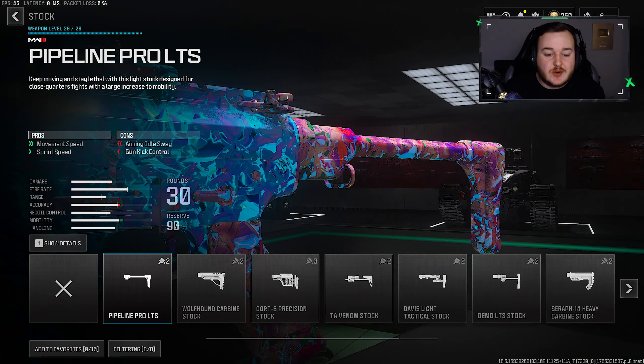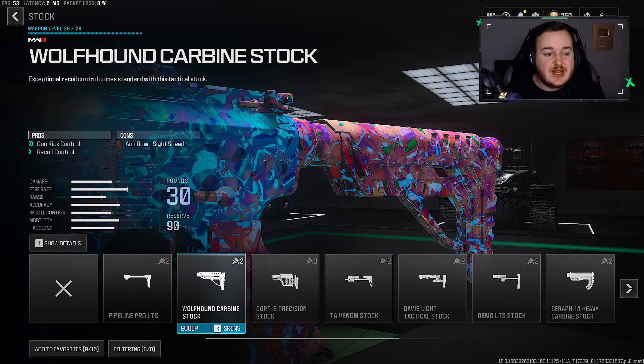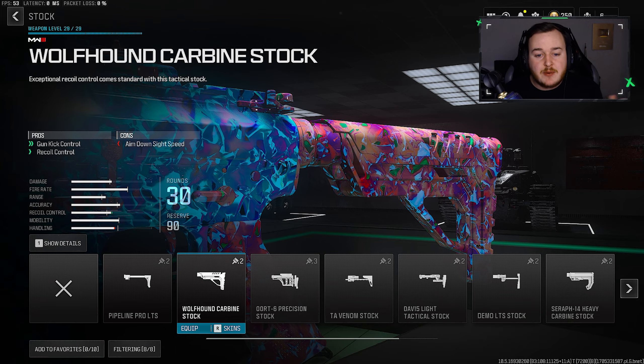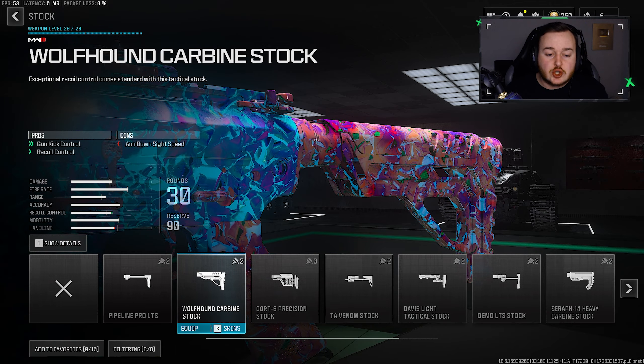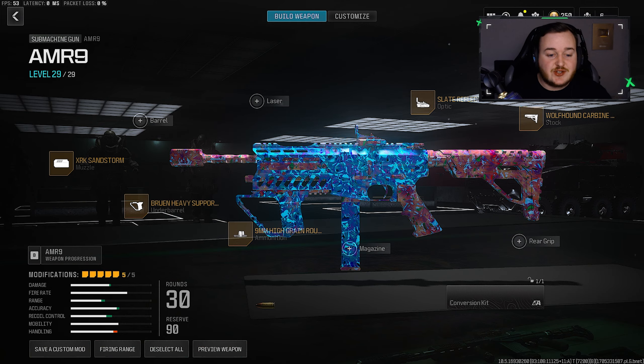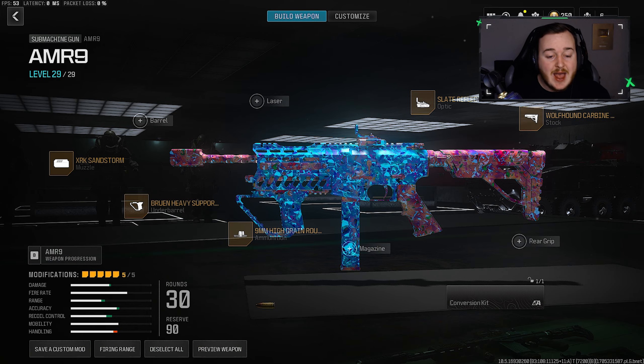For my final attachment, we're going to the stock and adding the Wolfhound Carbine Stock — a really solid attachment. It helps with gun kick control and recoil control, again making the weapon more smooth, more accurate, and easier to control. And here's my new build for the AMR 9: it has infinite range, a faster time to kill, and really easy recoil control. You're not going to have any troubles with it, I do promise.